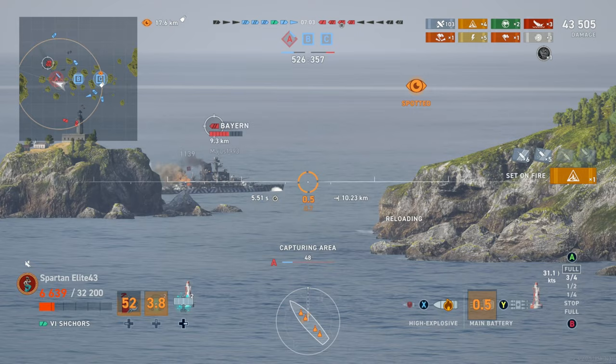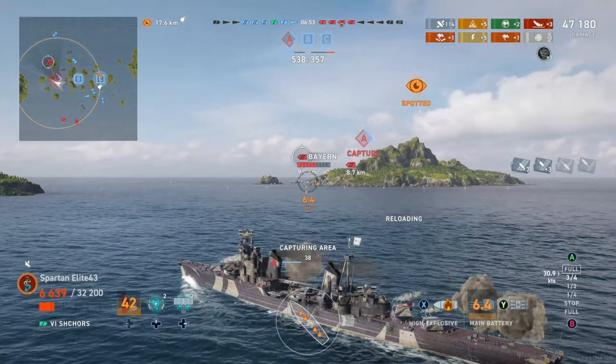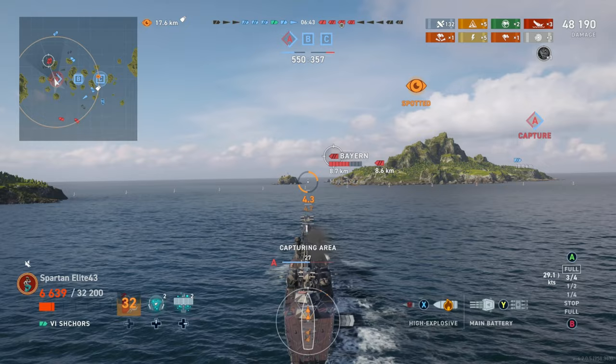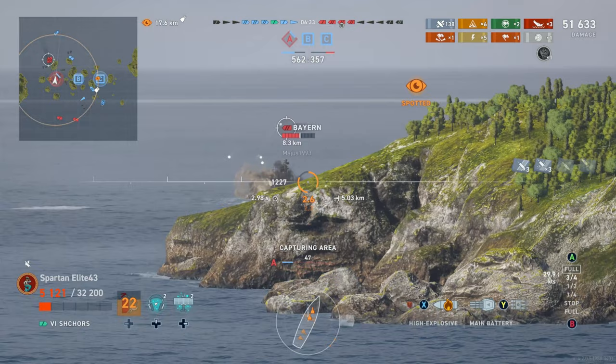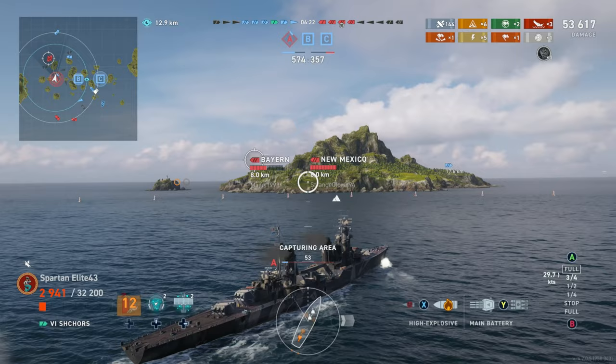We hit and get a fire on him. We shoot another shot trying to get another fire. Not quite getting it but we get a nice hit into the superstructure. He damage cons it. I'm trying to turn away from the Helena because we know he's shooting HE and he'll do serious damage with every shell, especially if running EOP. Every shell we take is nasty. We do get a permafire, and try to use the island as best we can, but the Bierne gets a shell over the island and hits us. We disengage now.